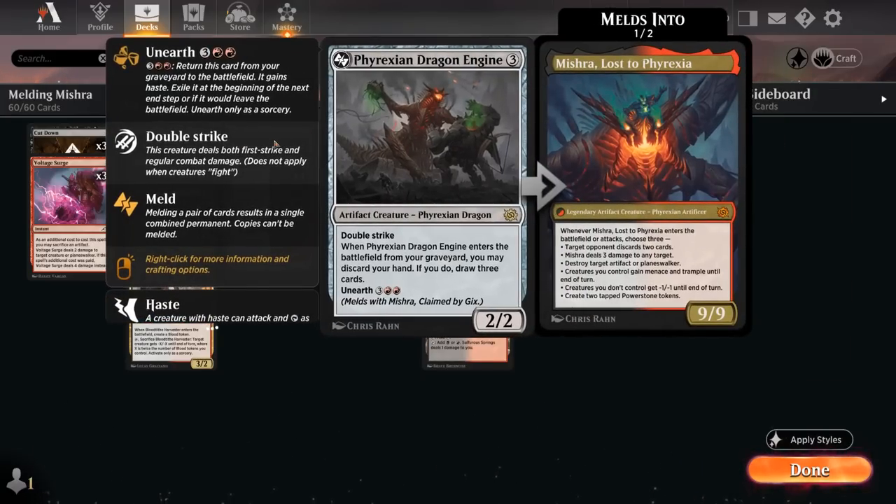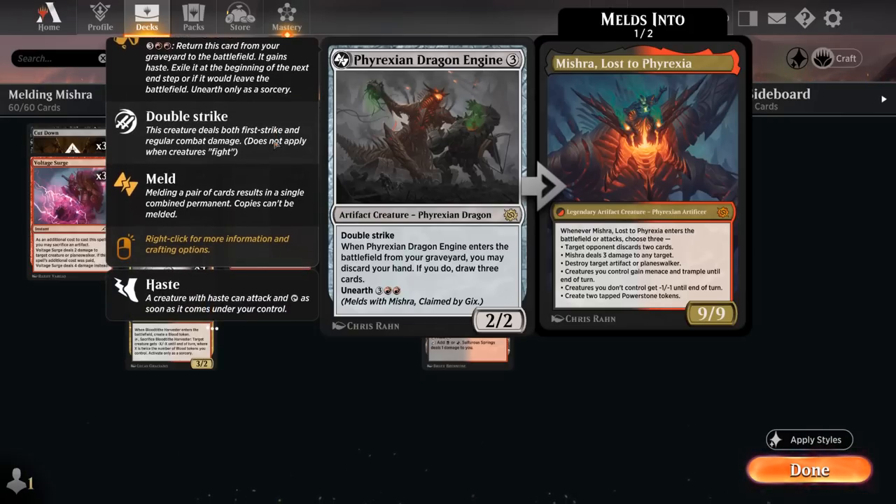First off let's take a look at the Dragon Engine: 3 mana, 2/2 double strike, so not the most exciting creature to play unless you can increase its power. Instead we're often going to try and discard the Dragon Engine so we can later unearth it from the graveyard for 5 mana, in which case it will enter the battlefield with haste, can attack, maybe get 4 damage in, and more importantly when it enters from our graveyard we may discard our hand and if we do draw 3 cards — a nice source of card advantage in the late game.